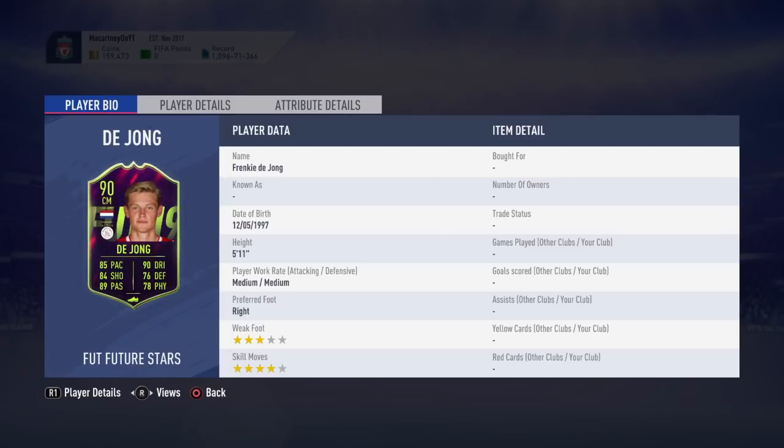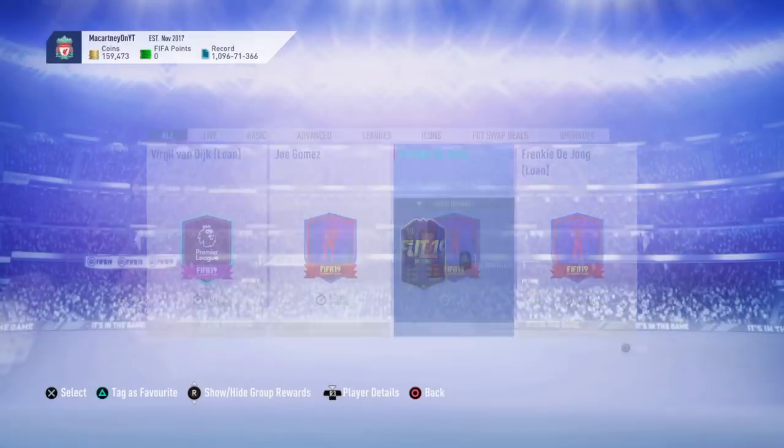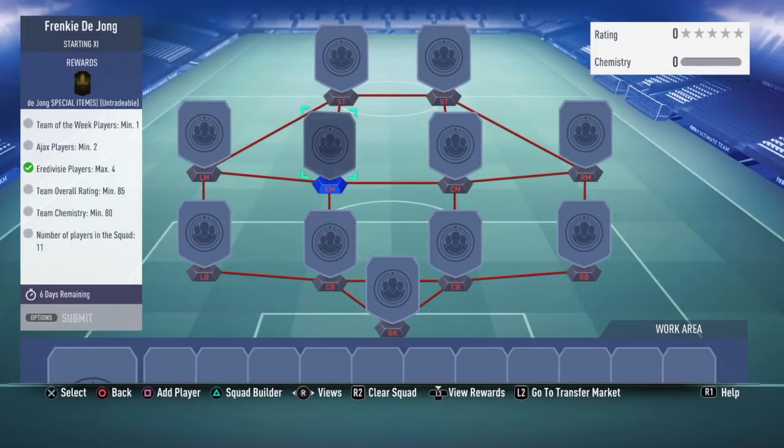Overall, this card is worth it 100%. I highly recommend you go ahead and complete it. Even if you get the card to submit, just get the card and put it on your bench and bring him on at half time. He has decent stamina, great agility, amazing ball control, great dribbling, great composure, good long passing — his card genuinely is very good. And he has 99 shot power and 96 volleys. I highly recommend you go ahead and complete this SBC.